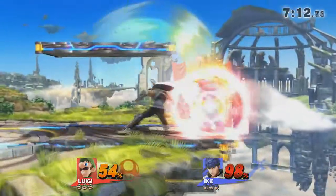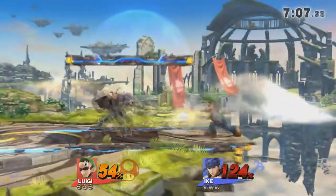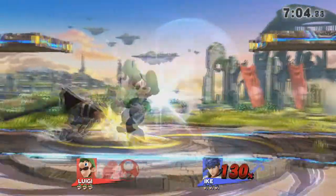Nice back air by Ike. Ooh, nice power shield. I've seen him go for that a lot when he's playing. So that's kind of going to be a downfall. It's a good mix-up, but definitely not something you can do every time for edge guarding.